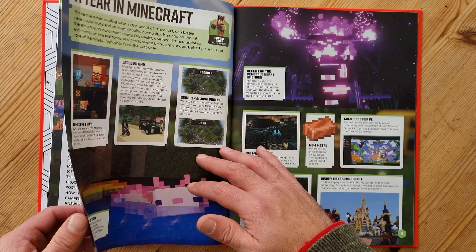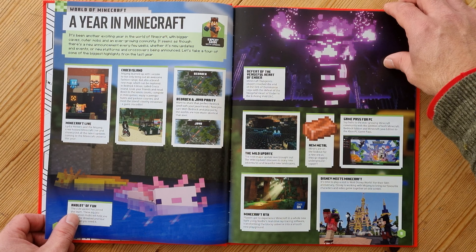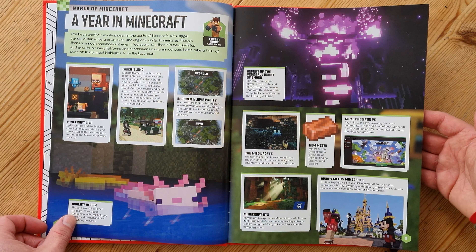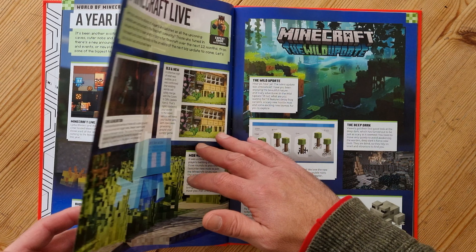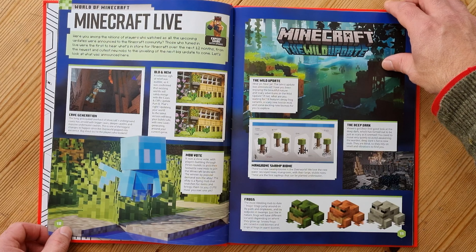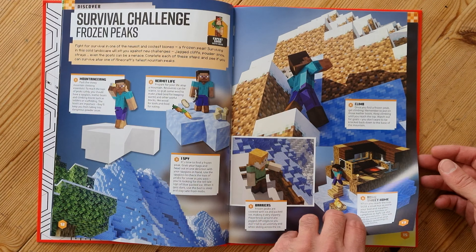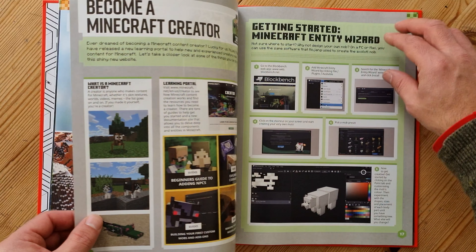The first page is called 'A Year in Minecraft' — it's a little snapshot of what's happening in the last year, including all the different announcements and updates. The next page is about Minecraft Live, what's happened over the last 12 months, and a bit about the Wild Update including the frogs. Next we're looking at fighting for survival in one of the newest biomes, Frozen Peaks.